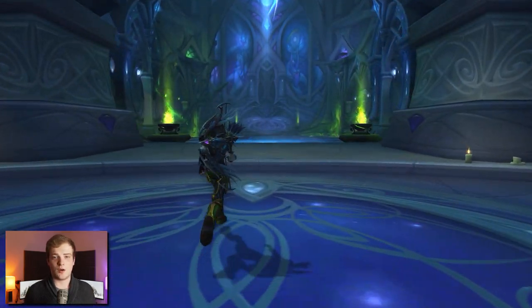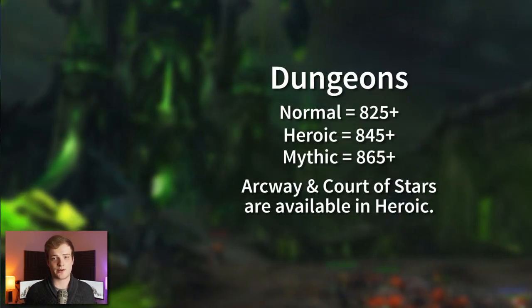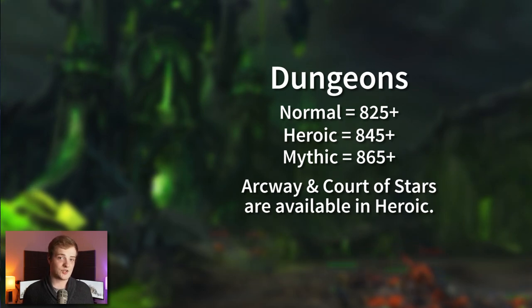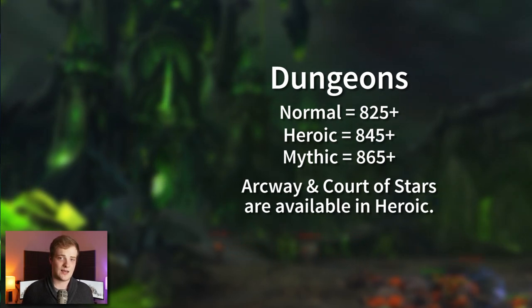They've also updated rewards for dungeons: normal dungeons are 825 now, heroics drop 845, and Mythic drops 865, with Mythic Plus updated accordingly. Health and damage numbers have been increased to compensate. They're also adding new Vantus runes for Mythic Plus dungeons if you need that little bit more power to tip you over the edge.